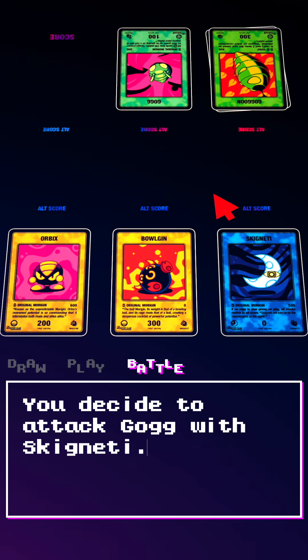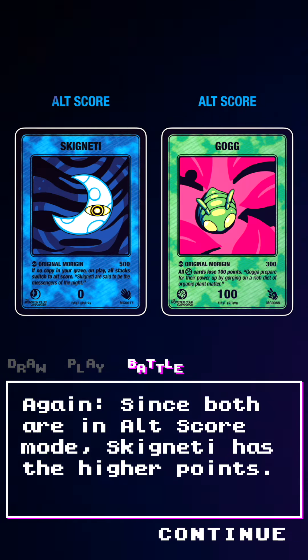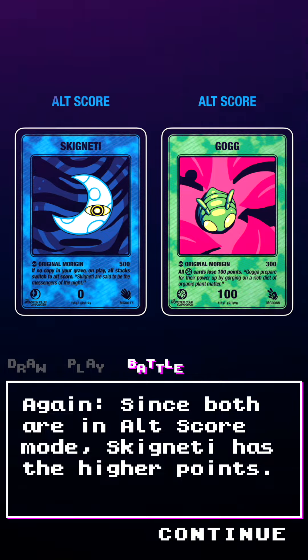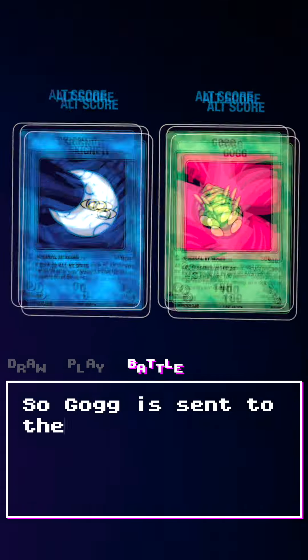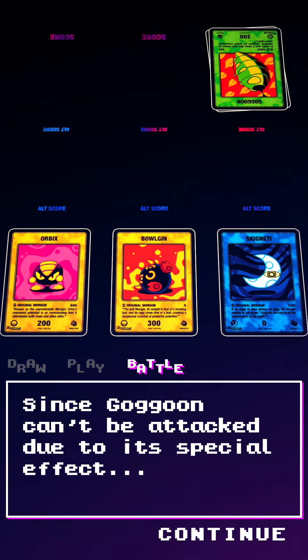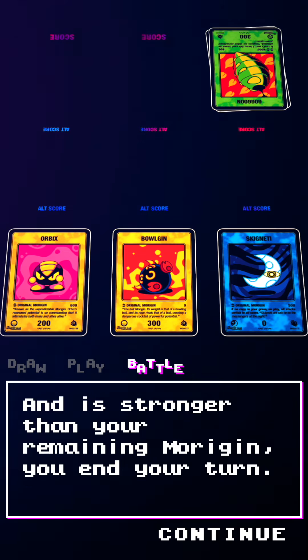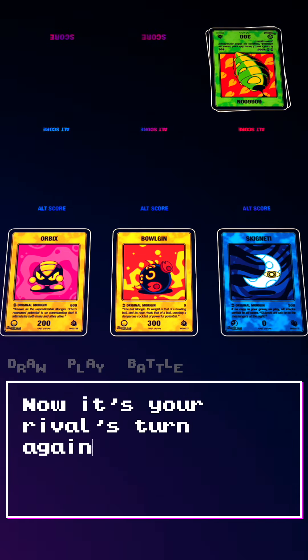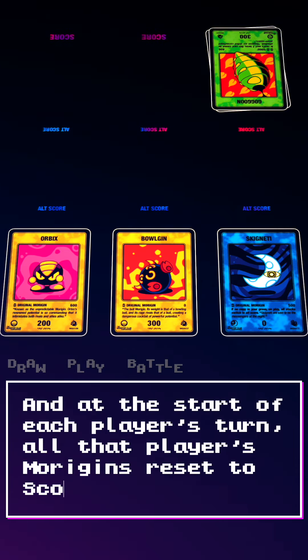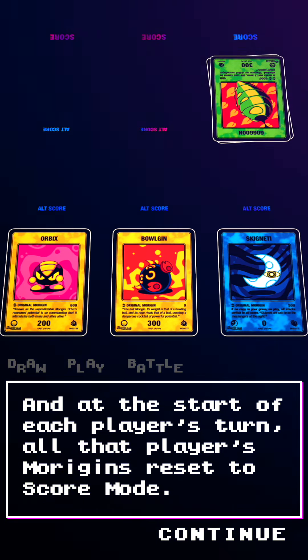You decide to attack Gog with Skignedi. Again, since both are in Alt Score mode, Skignedi has the higher points, so Gog is sent to the grave. Since Gagoon can't be attacked due to its special effect, and is stronger than your remaining Morrigin, you end your turn. Now it's your rival's turn again, and at the start of each player's turn, all that player's Morrigins reset to score mode.